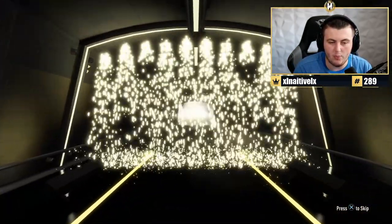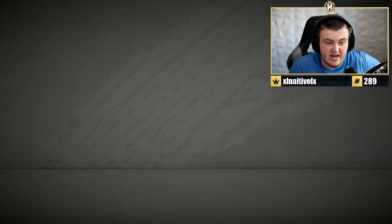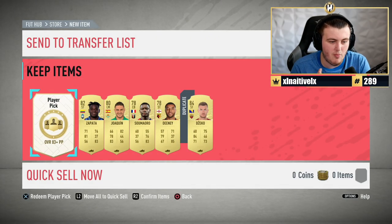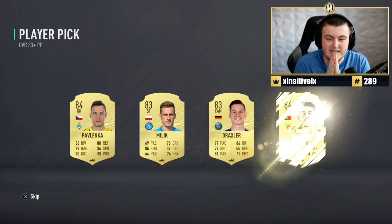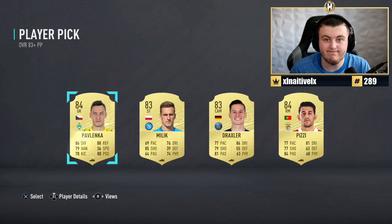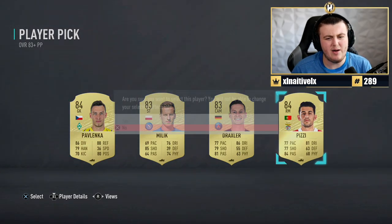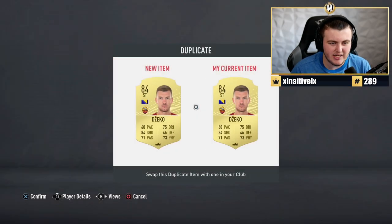We've got a board drop from the preliminary pack - it's going to be Dzeko. 84 rated, not bad. What are we getting in the player pick though? This is where it gets exciting. 83 plus all of the players are... sadly nothing decent. But you know what, it was free so we can't complain. Actually, I think we can complain - that was awful.